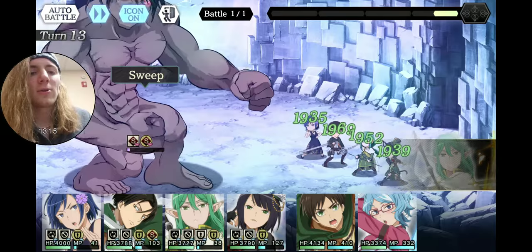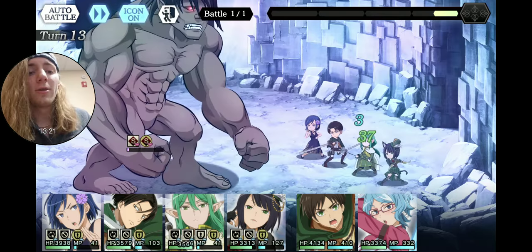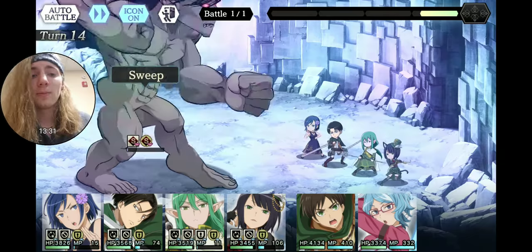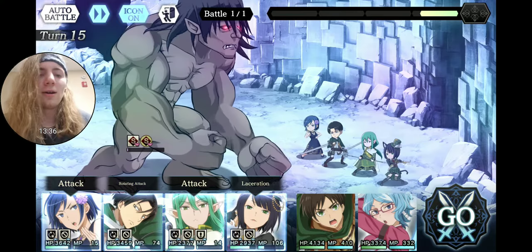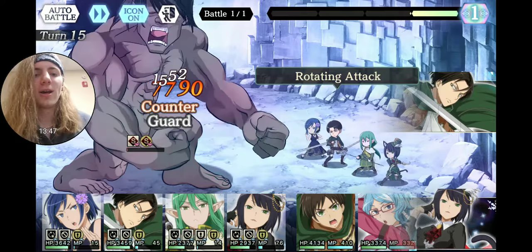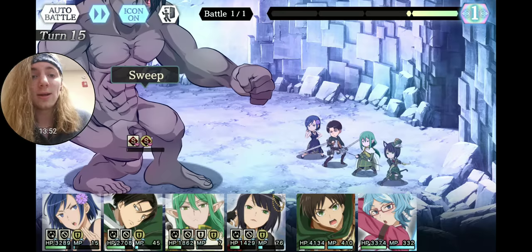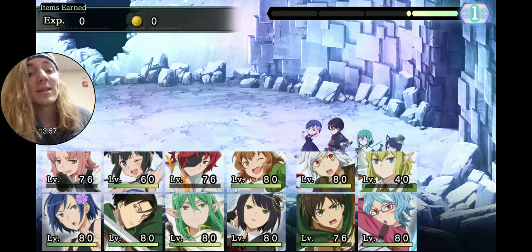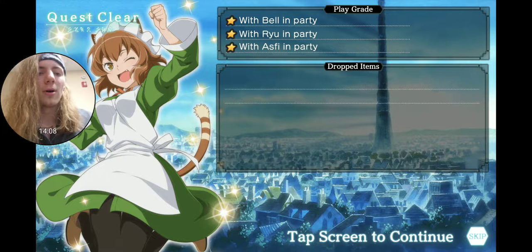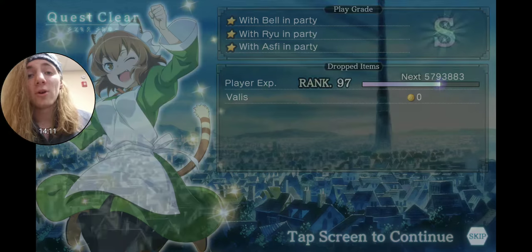He should be dying either this turn or next turn. Shakti ran out of MP — they're all running out of MP except Levi. Turn 15 and he's done. There is no turn limit, so you're still going to get S rank as long as you have those three units in your party — Bell, Ryu, and Asfi. Just make sure you have those in your party, and that's it.